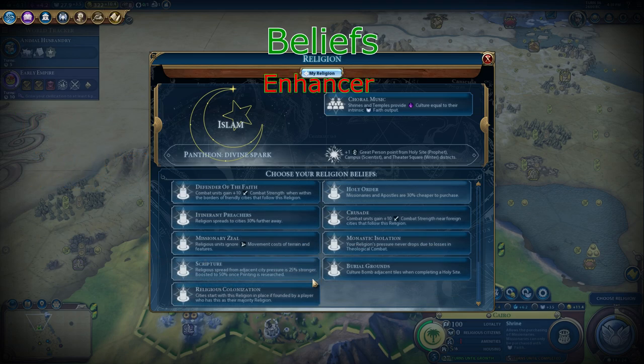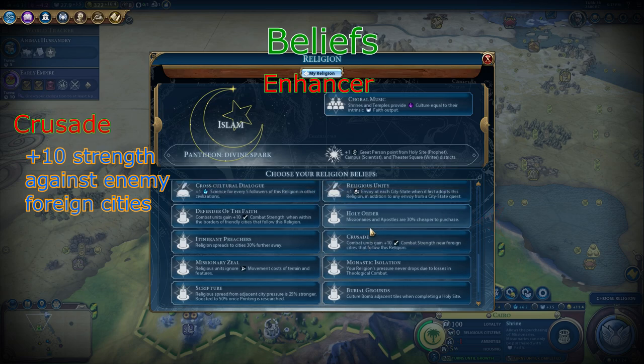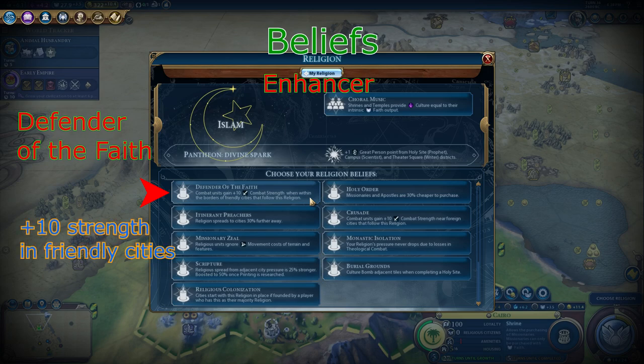The last set of beliefs are the enhancer beliefs. These beliefs affect all cities following the religion. The second best enhancer belief is arguably Crusade, because getting plus 10 combat strength in a foreign city is very beneficial. However, Crusade is somewhat hard to maintain — against religious civilizations, they will actively try with inquisitors to keep their own religion up so that you do not get this bonus. It is especially powerful in civilizations without religions, though they may declare war on you and remove the heresy of your religious units. The best enhancer belief is Defender of the Faith, because it is far easier to maintain than Crusade. Your cities already have an inherent pressure bonus towards your religion, and you can use inquisitors to remove any other religion trying to take control of your city, gaining this plus 10 combat strength bonus at all times.